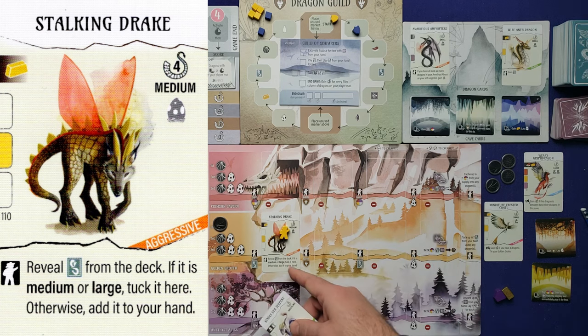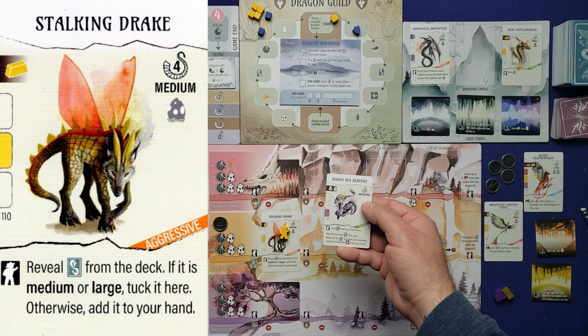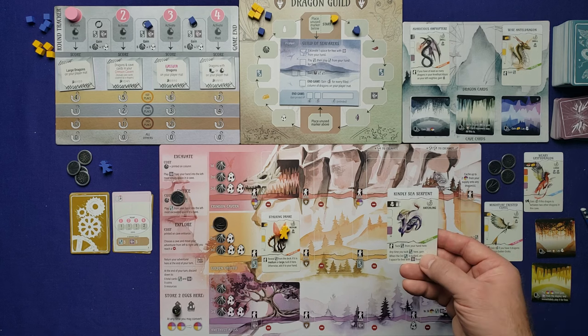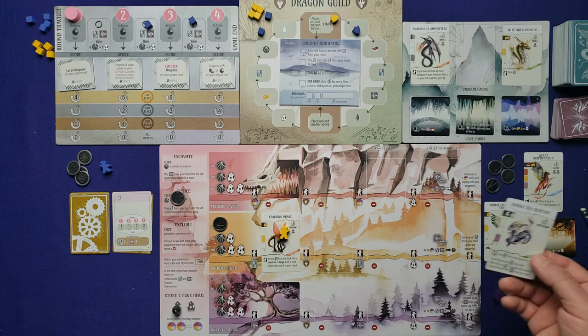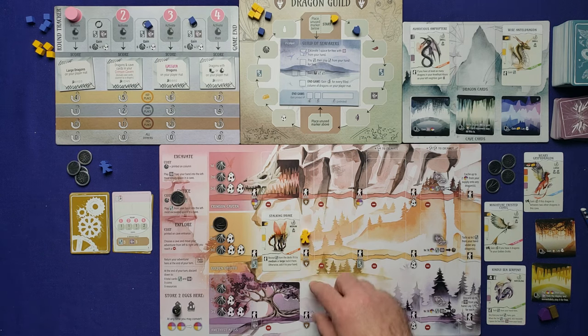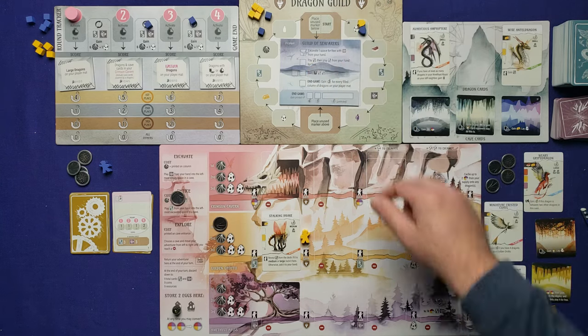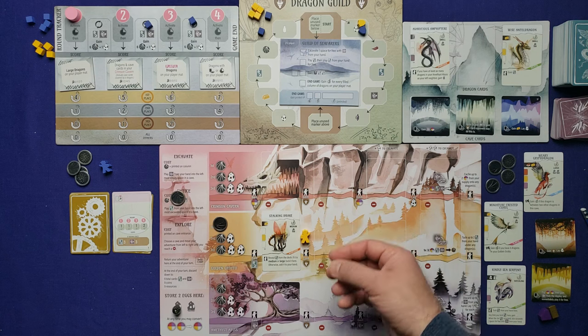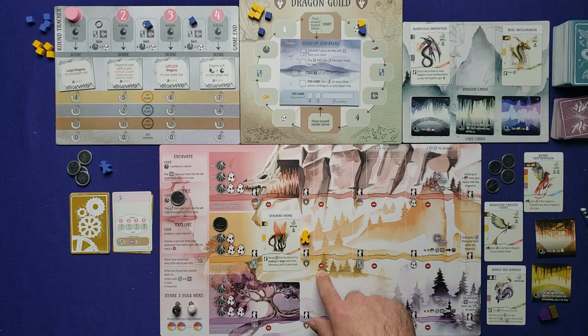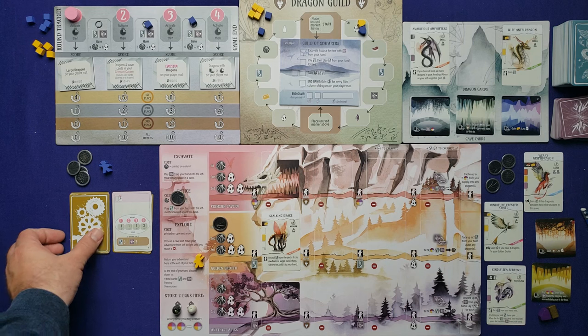Continuing the exploration: gain on the guild, moving up one space to gain an egg. Now we've hit a stop sign, so exploration ends and we return to base camp. That ends my turn. The AI's card: it adds a coin to the current objective, then moves one space on the guild track. Back to my turn: I'll excavate into the second space of the Golden Grotto — no extra egg cost since it's not the third column. Playing the guild-and-egg cave card: move up the guild one space gaining a meat, then lay an egg on this dragon.